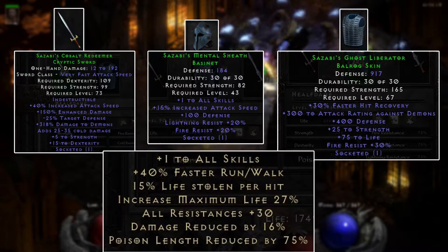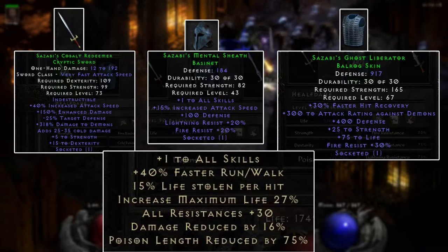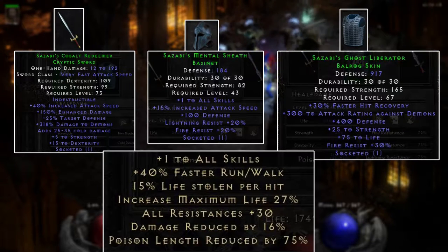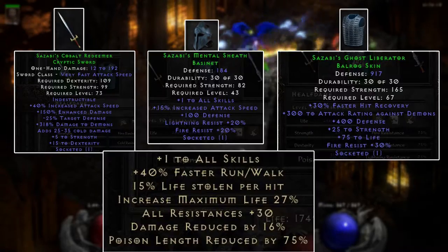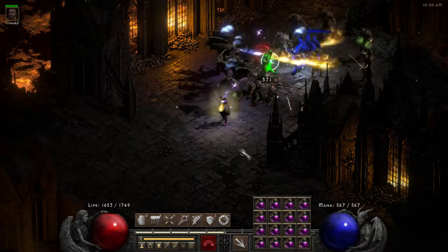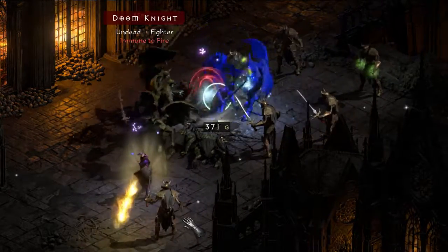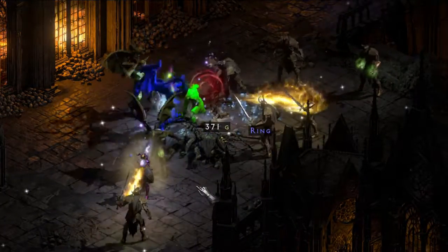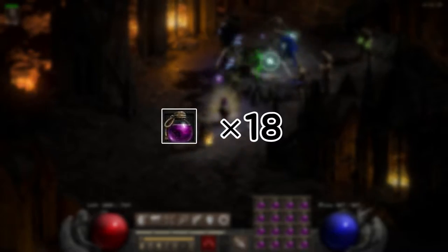The set bonus is really good: plus one to all skills, faster run/walk, 15% life steal, 27% max life, 30% resistances, 16% damage reduction, and you get over 300 enhanced damage to demons from the weapon itself. Combined with Lawbringer, he deals a great amount of damage to both demons and undead. With this setup, he needs an average of 18 full rejuves to clear the whole Chaos Sanctuary.